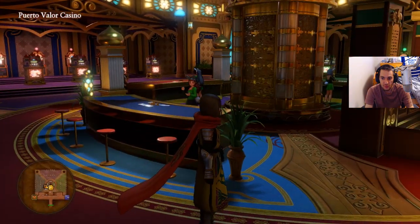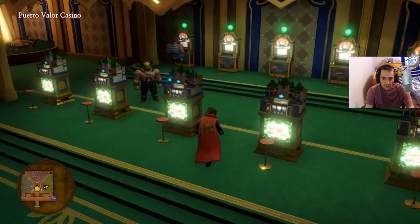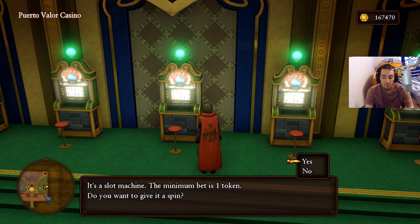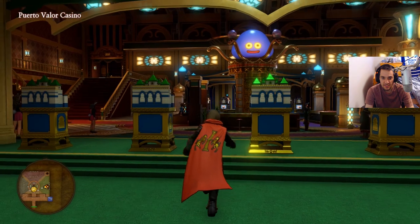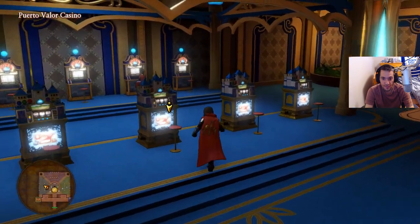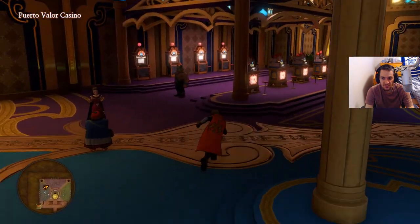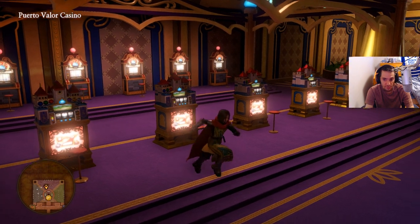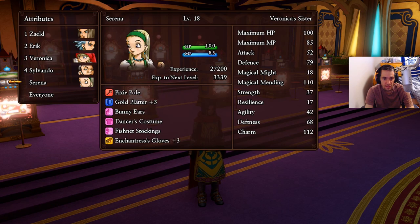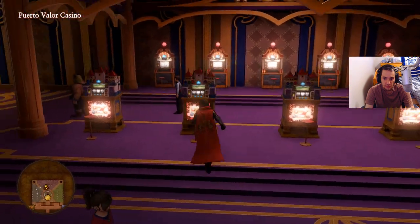Once you've bought your tokens you have a few options. Do not play the green slots — they suck. The minimum bet is one token which makes it the slowest method to get tokens. The blue machine is decent with a minimum of ten tokens. The red machines I can't even access at this point in the game. My entire team right now is Serena, Sylvando, Veronica, Eric, and Zill — that's how early I am in the game.